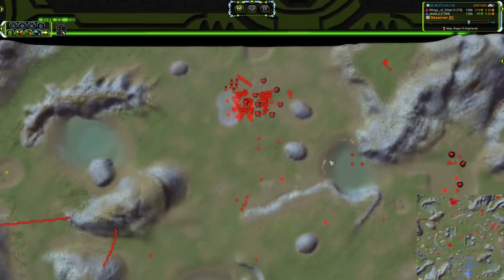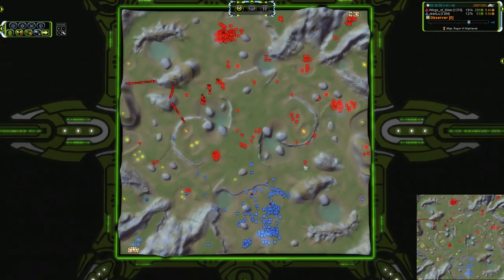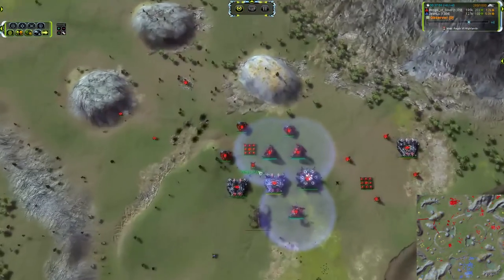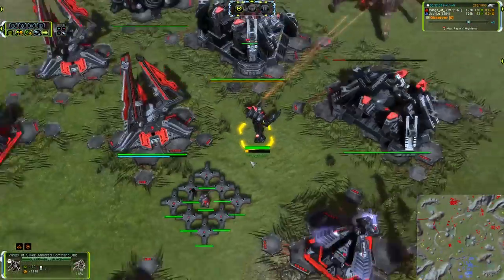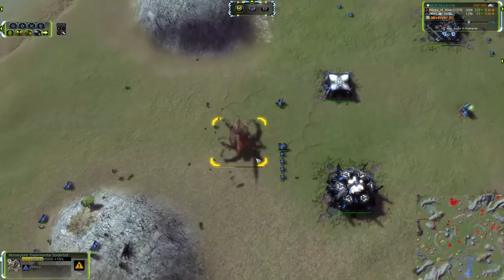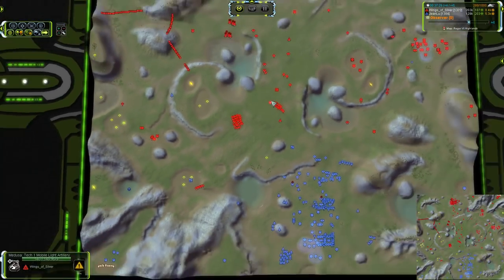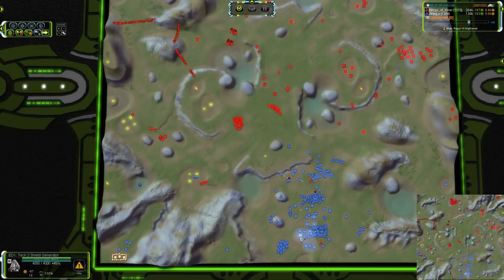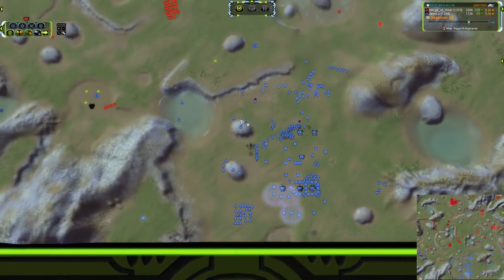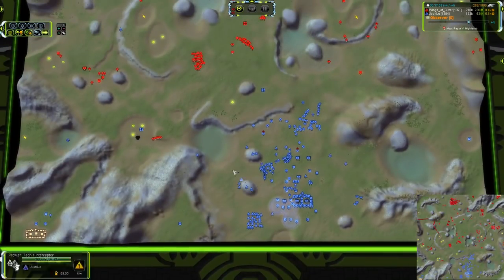So much tech going on. He's got a T3 P-Gen over here — three T2s and a T3 over there for a total of 8.4k power income — and resource allocation on the ACU, which is pretty much the only way to do it. That Monkey Lord is now about halfway finished, but there are enough Bricks on this map to obliterate the face off of any monkey that dares to show its face. It looks like he's rushing all of his engineers to that project, focusing 100% of his income and build power on it.